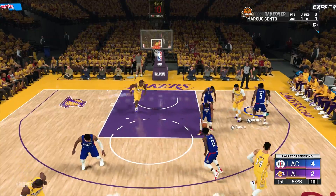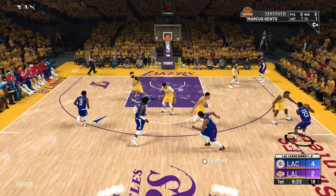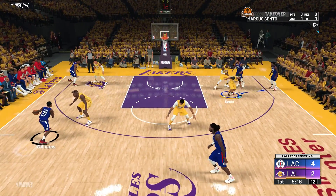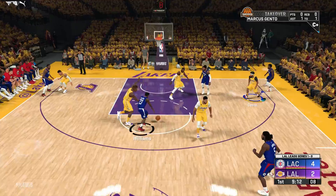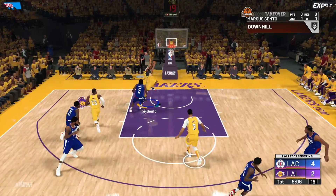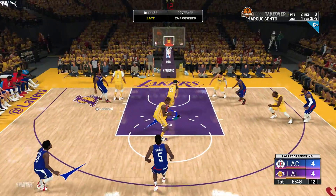Get out to Howard — no, but why'd you bounce pass? They're just trolling at this point. Why would you bounce pass right there? Powers from Everly, 11 feet away — yeah, that's off.